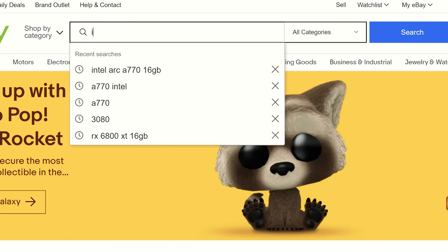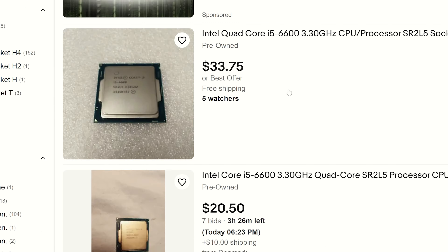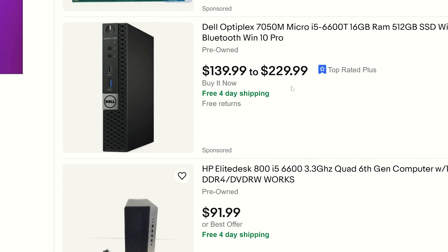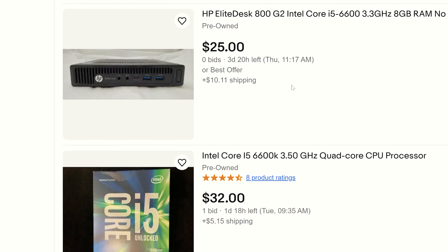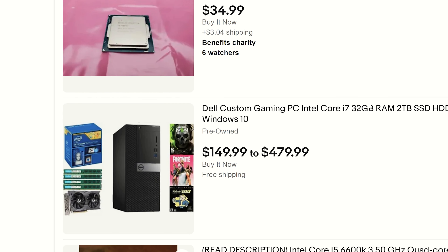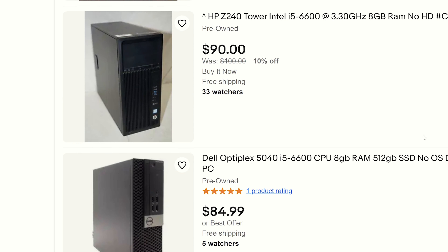That hardware is definitely more than a few years old, so you'd think we should be able to scrounge up some really good deals in the used market to get a capable PC for cheap — and you'd be right. The first thing I did was scour eBay for OEM systems equipped with the i5-6600 and 16 gigs of RAM, and this is when I made a huge discovery.